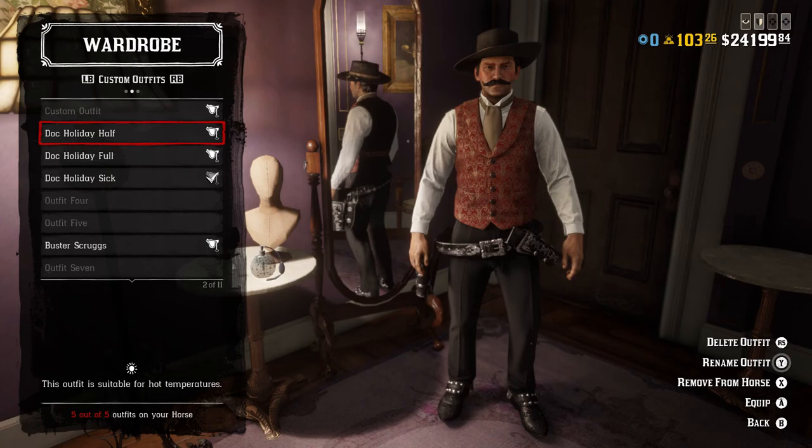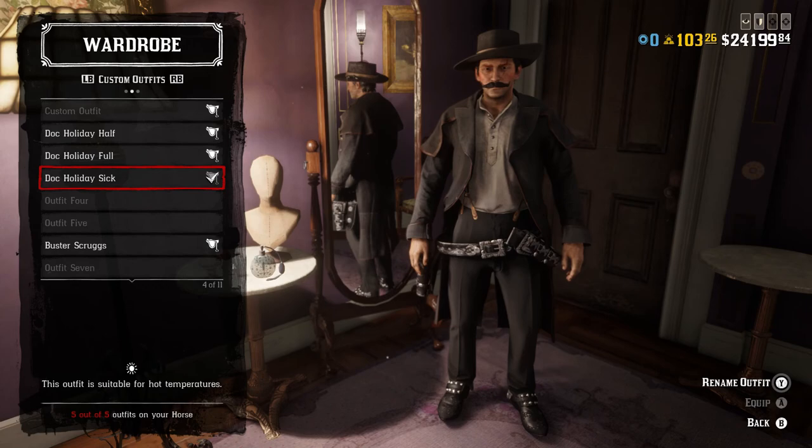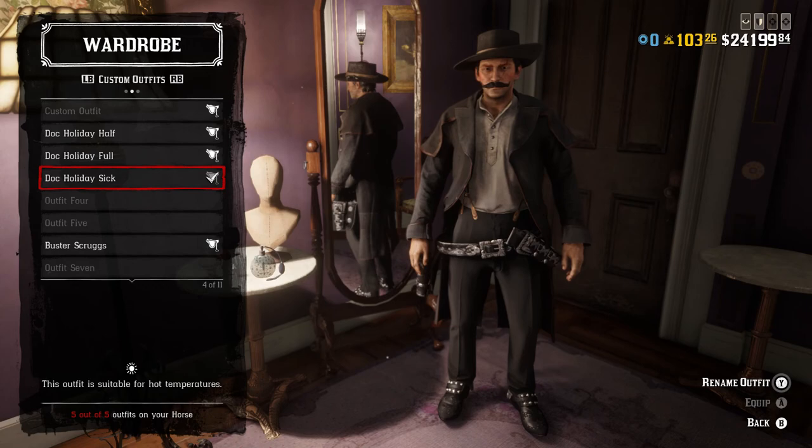So there we have it: the Doc Holiday half outfit, the Doc Holiday full outfit, and the Doc Holiday sick outfit. I hope this guide helped you dress up as Doc Holiday — everyone's favorite tuberculosis-ridden retired doctor gunslinger from the Old West. If you have any recommendations or anything else you'd like to see recreated in this game, whether from history, a movie, TV show, or video game, let me know in the comments. Thanks for watching and have a nice day — we'll see you next time on Dare to Game.